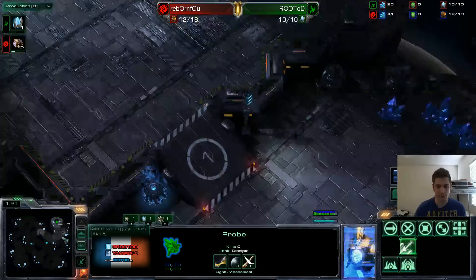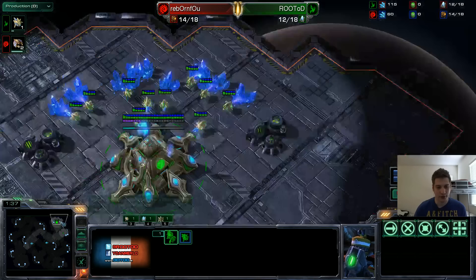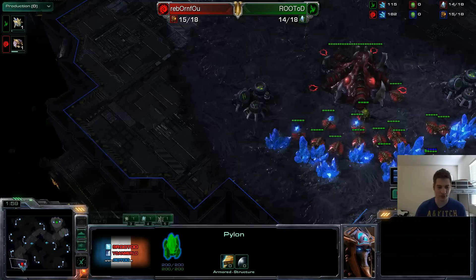I go for the very standard 9 pylon below the ramp. It covers the whole area to make potential buildings, and I scout right after — very standard so far. You should never have too much of a precise plan going into a game like this, depending on whether you're laddering or playing a tournament game.